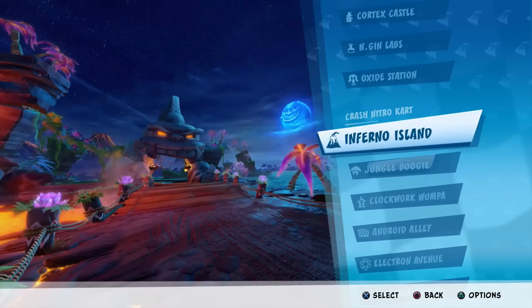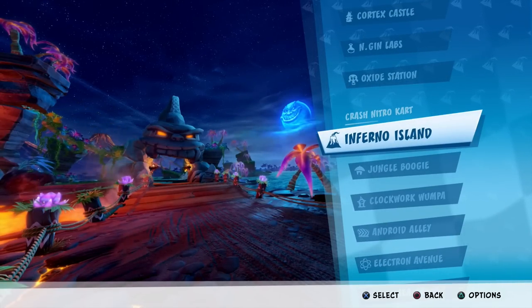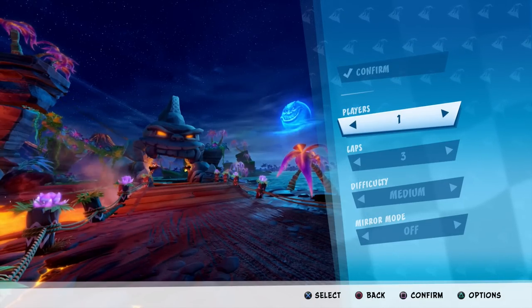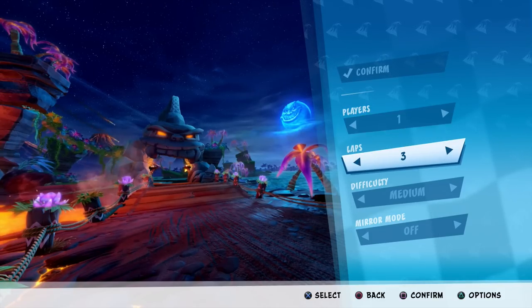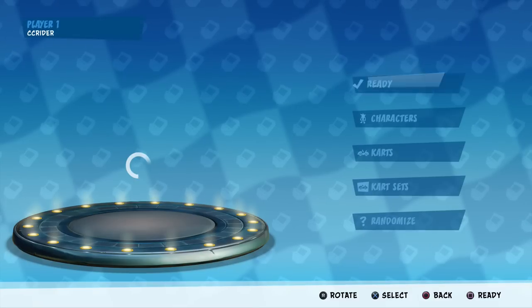Let's get started with Crash Nitro Kart, beginning with Inferno Island. Unfortunately they don't have the CNK story mode in this game — that would be amazing — but they just have the tracks and the characters, which is still good enough. I want to keep it one player, three laps, difficulty medium, mirror mode off. It's really cool that they have mirror mode though.